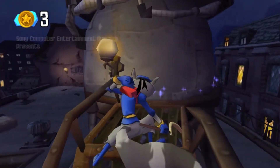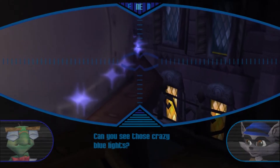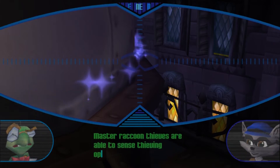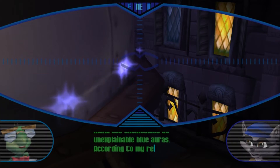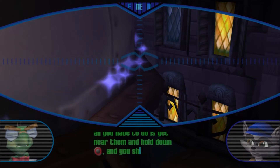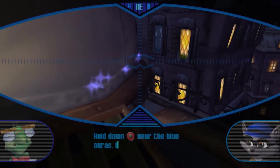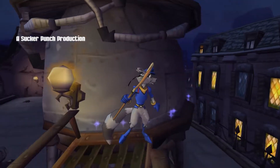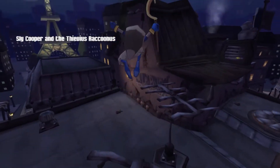All right, let's get started here. I should tell you how much I played this game. Hey Bentley, I think I'm seeing things — must be vertigo or something. Can you see those crazy blue lights? According to my research, all you have to do is get near them and hold down the circle button and you should perform a super sneaky master thief move. Hold down the circle button near blue auras — I'm on it. I don't know how that works in the video game, but you just hold down circle.